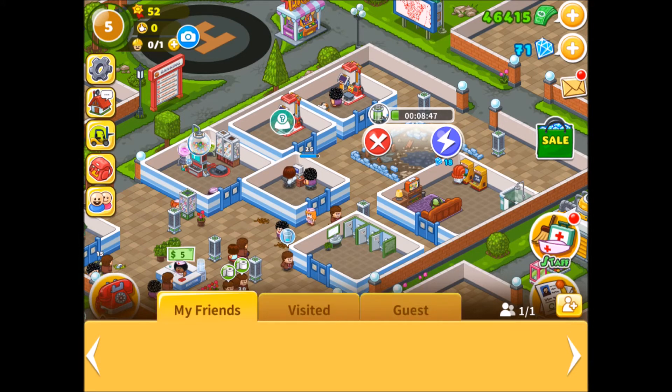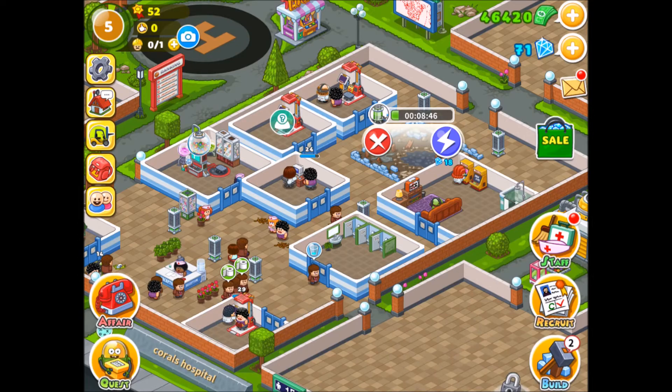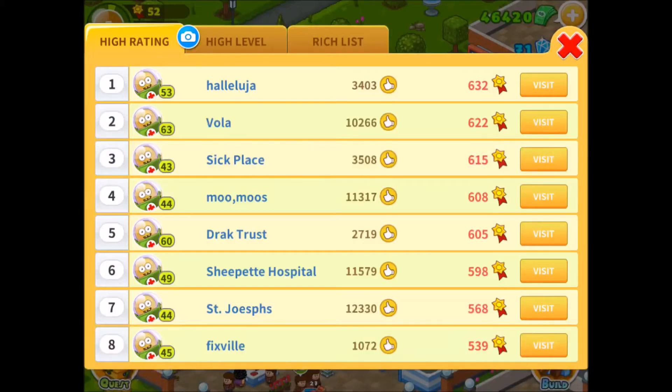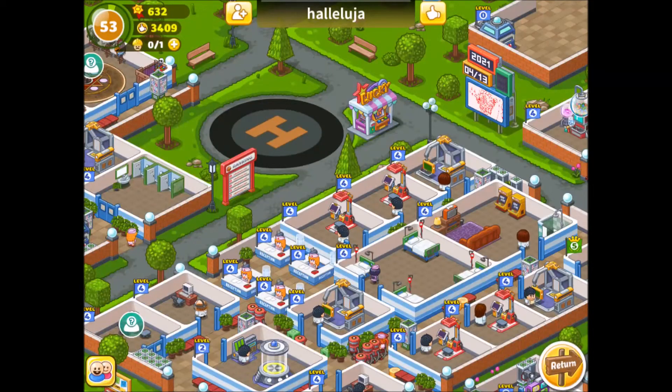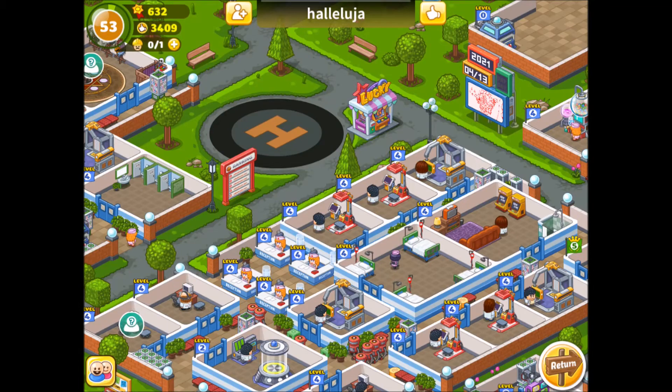Oh, there's a new icon that's turned up here — new things keep coming. So friends, visited, guests. Couldn't tell you what that is. I'm assuming they can start looking because there's a ranking thing here. Should we visit another person's hospital? I don't know if he's a potato — I don't know what he is. He's like a contamination potato, like the things from Doctor Who. They're blue. So we'll see what happens here.